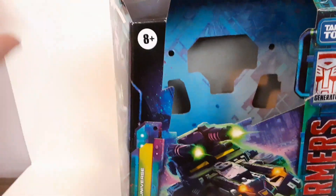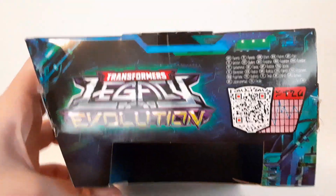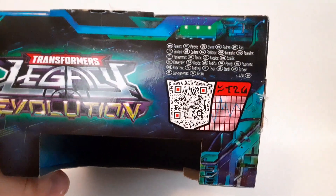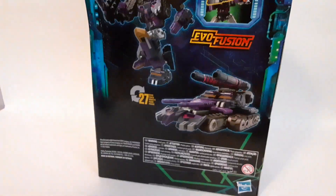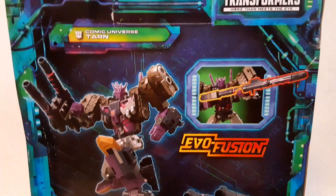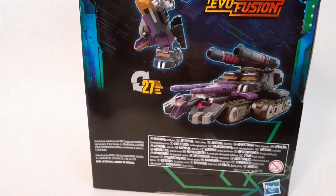Since they don't have the license anymore, they just put Comic Universe — or maybe so they won't have to pay for it. They've parted ways with IDW. You've got the Transformers Legacy Evolution branding, a QR code you can scan, nice side artwork on both sides, and on the back, Comic Universe Tarn with Evo Fusion, 27 steps, and tank mode. That's pretty much it for the packaging.